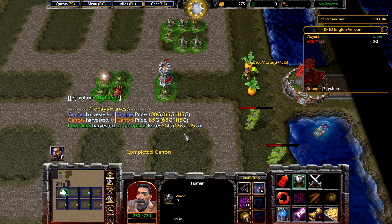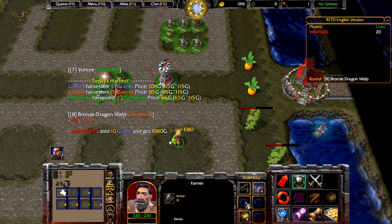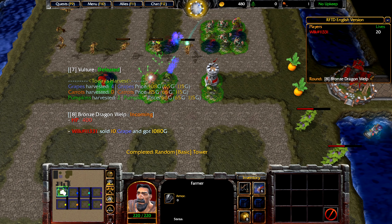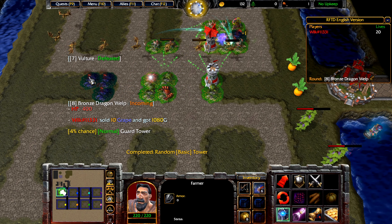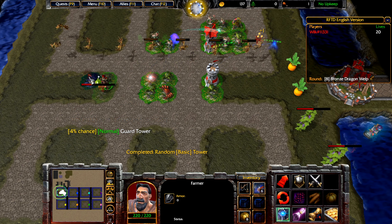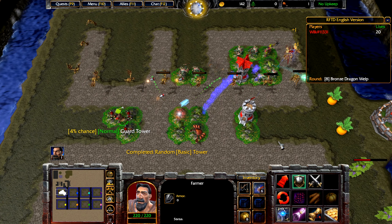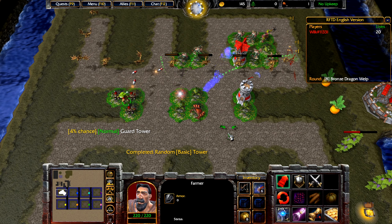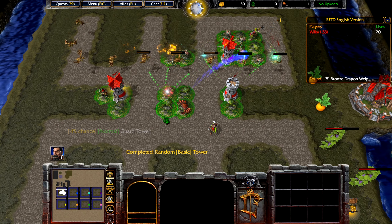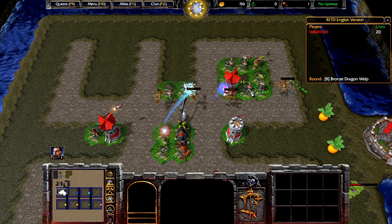108 gold for grapes is a very good price, so we're going to be selling this again and building some more towers, because round 10 is when we'll be fighting the first boss. Every fifth round you get one of these upgrades, and every tenth round is going to be a boss wave. We got another lucky pick with the towers and got some Clockwork, so let's upgrade those.